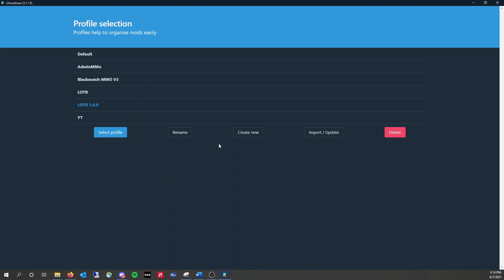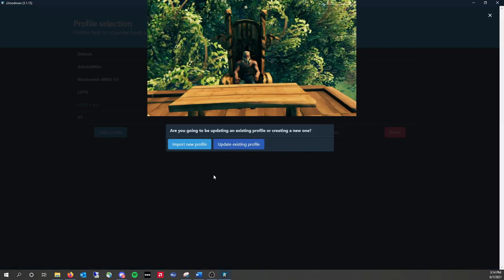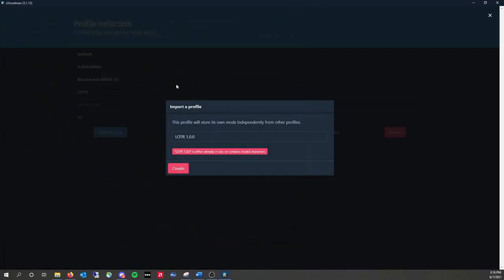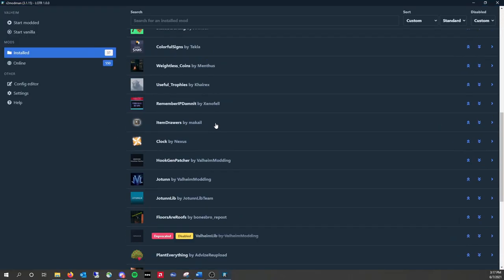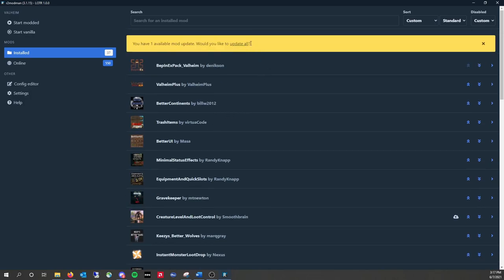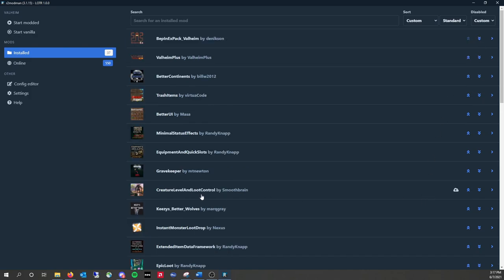Let's create a new profile and import the files — one of the files we downloaded before. Select the dot R2Z file. That contains all of the mods for this server. So once it loads the profile, you should see 35 mods installed. I have more because they're admin mods, but you're not allowed to have those different mods when you load in.